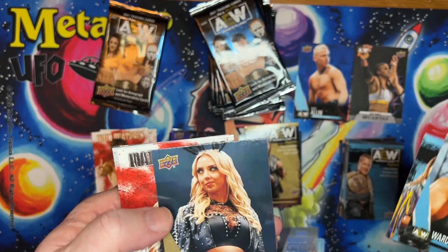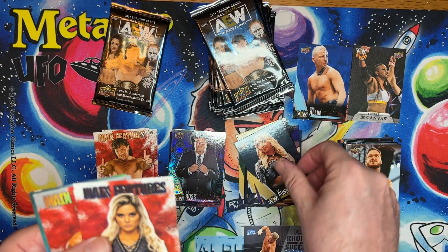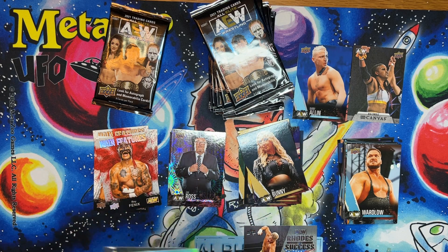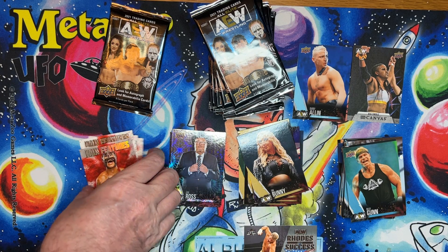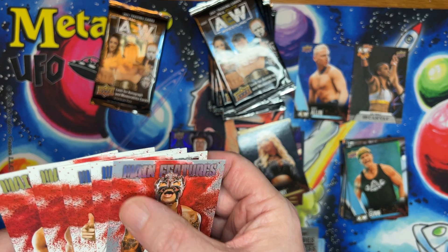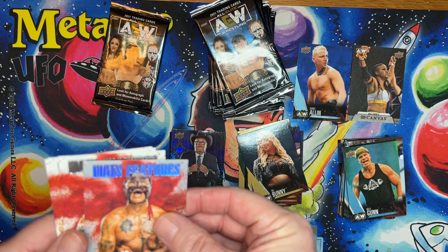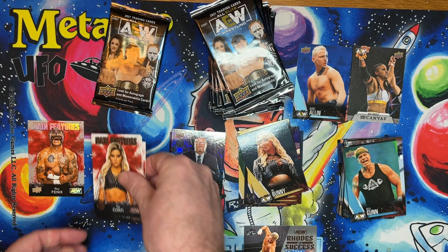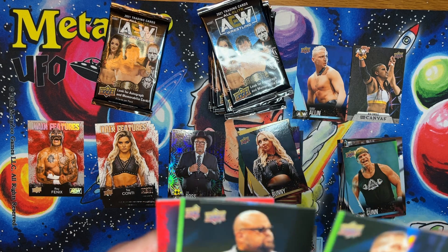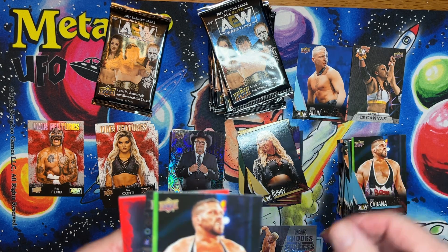Oh, the Bunny! The Bunny gold — double Bunny. I've got two main features. If you put it up there it's silver, that's really hard for me to tell. That one's silver, so that's actually a parallel. It's really easy in the blaster boxes because the parallel is gold — a lot easier to see.